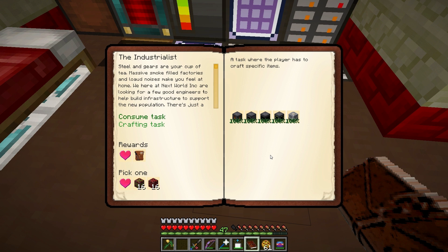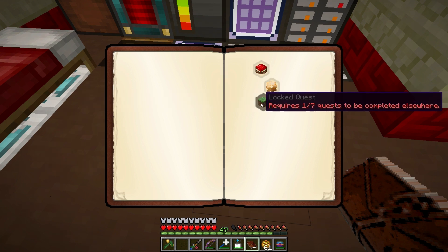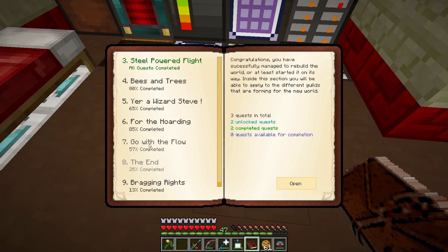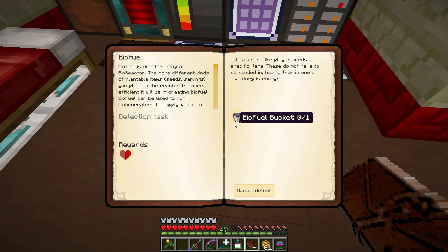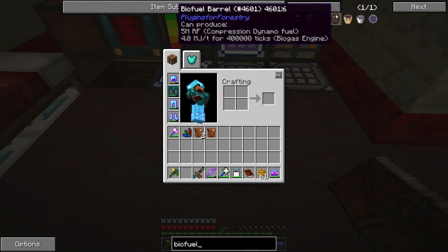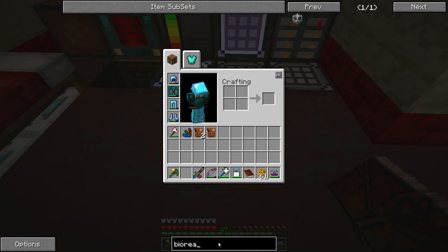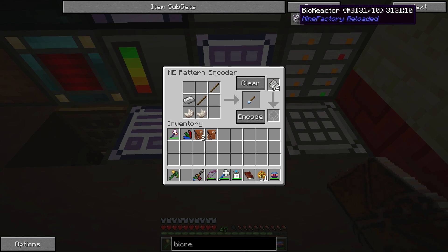We completed the industrialist quest. We have one more locked quest requiring seven other quests to be completed. Let's look at what else we can do - we could start on biofuel. This wants us to make one bucket of biofuel, and in order to do that we need an MFR bioreactor. Let's look up bioreactor - right there. So we make one of these and we can put in dyes or other things to create biofuel.